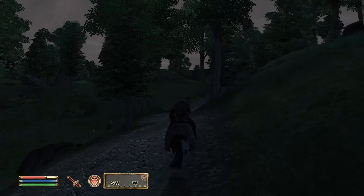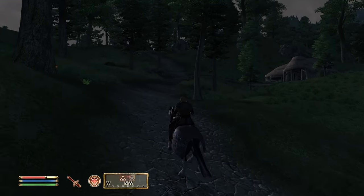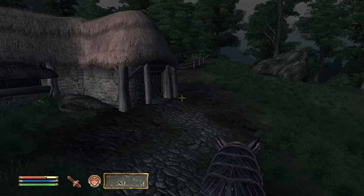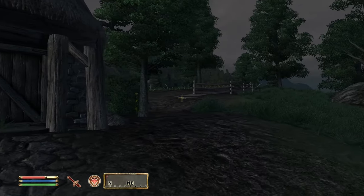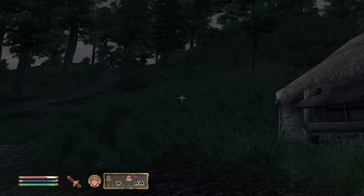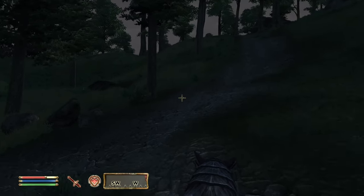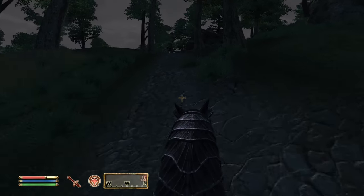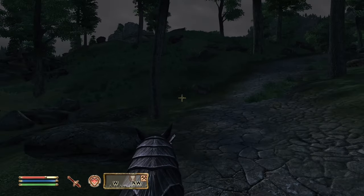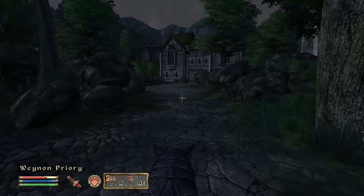We keep rolling — we feel like we're almost there. We pass a locked farmhouse; with highwaymen on the road it's no surprise they locked their doors. Pretty sure this is the way to Chorrol — not Anvil, I still can't believe I thought it was Anvil. And just five more feet up ahead, I believe this is Weynon Priory.